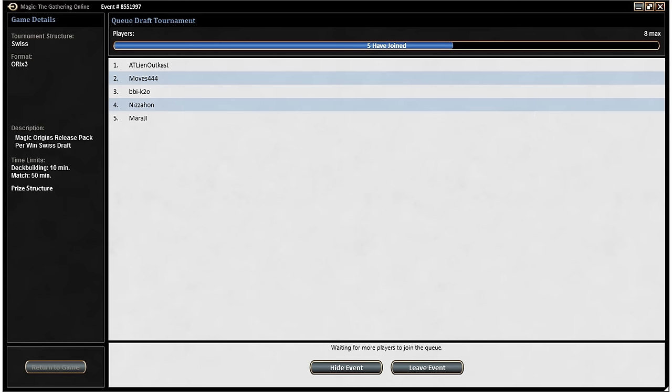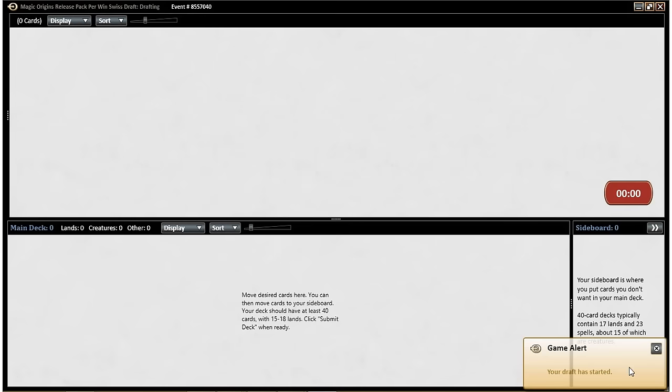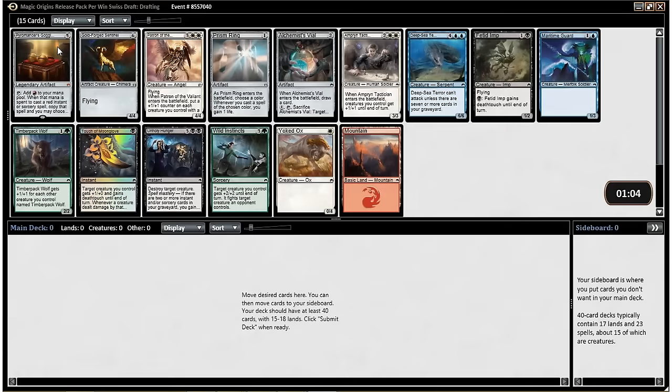I will pause until the first pack opens. About to see our first pack. Let's hope we open something sweet. Pyromancer's Goggles — something that's really cool, although not especially sweet. I'm curious how much it's worth; I'm going to look at that real quick. I don't think it's worth much. It is something I'd like to have in my collection, but there are good cards in this pack, of course, because it's the first pack and I don't want to give them up. They're only worth a ticket anyway.